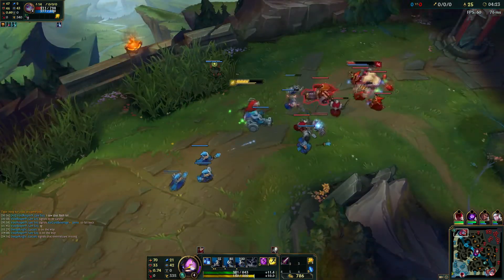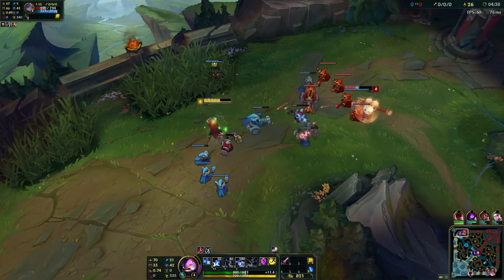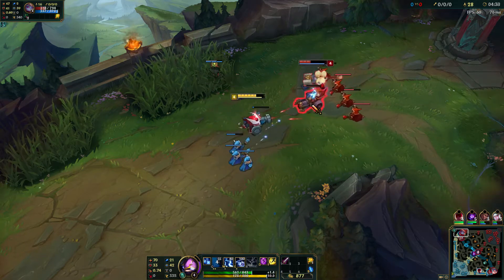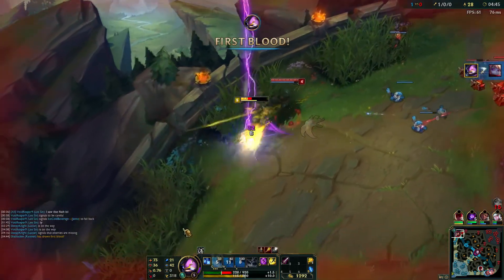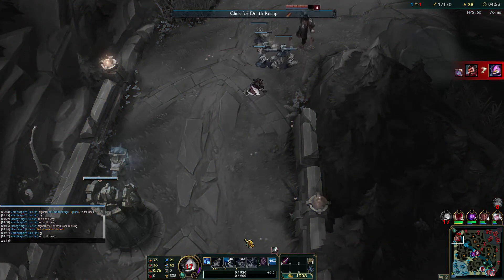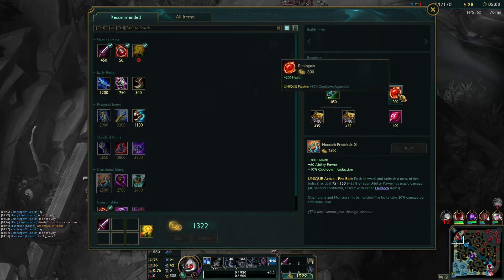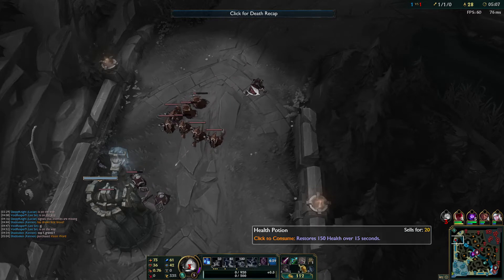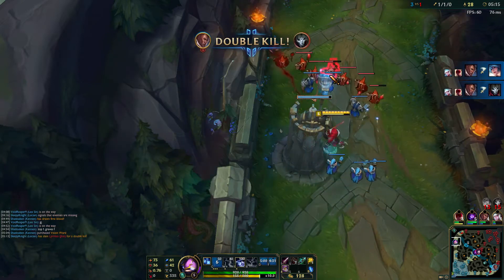I'm just going to pop a health potion. We won that trade — she was running a Corrupting Potion so she'll be able to heal up more than us, but we do have the lifesteal from Doran's Blade. We pick up first blood and she flashes away. I don't think I'm going to be able to get out of this, but we got two Flashes for that, so that's actually pretty good for me. We're going to go ahead and get the Hextech Revolver first, pick up a couple of health potions and a pink ward, and teleport back to lane so we don't miss that big wave. Poppy got an assist but we're still way ahead in CS. Bot lane picked up a double kill, so that's good.